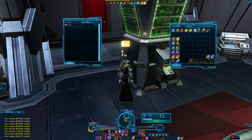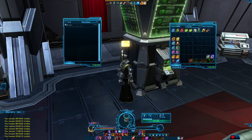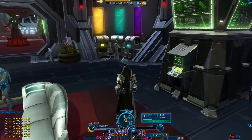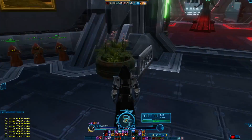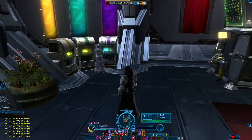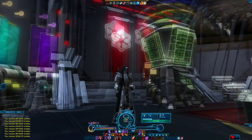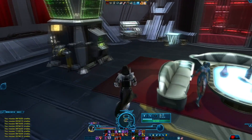Holy shit — 30 million! I think it's fair to say that this can indeed be a very effective way to make some cash on the side, especially when you don't need to actually spend anything to earn those credits. You can get all of your Jawa junk from your command crates or from cartel packs you pick up with your monthly subscription. So I guess this is a useful video after all — there is a lot of credits to be made.